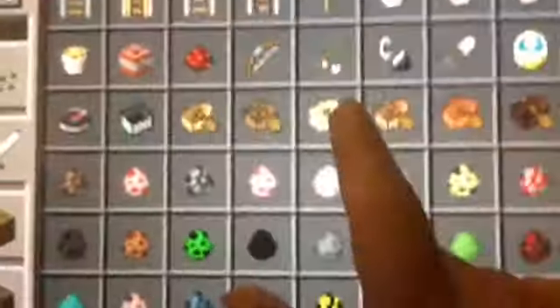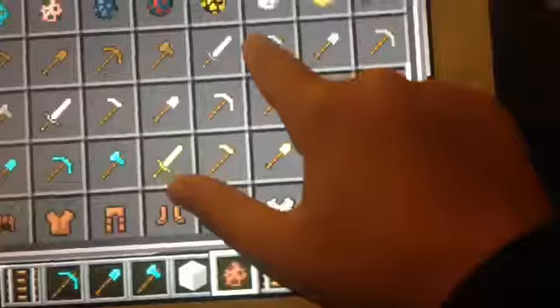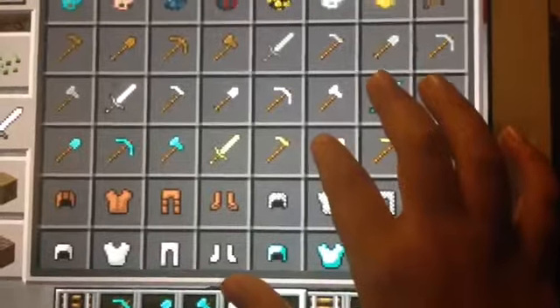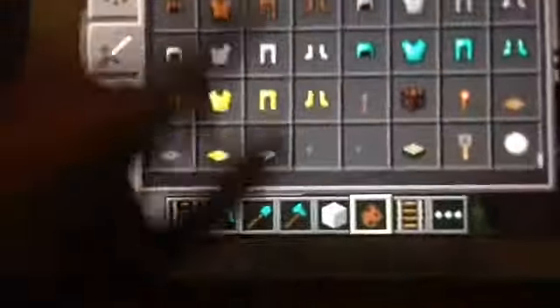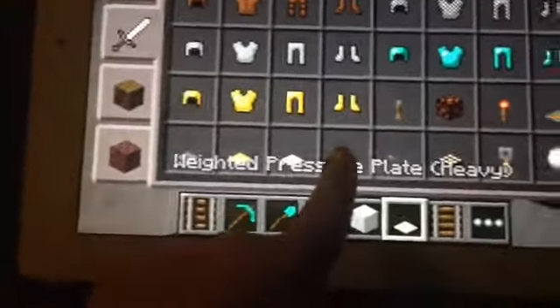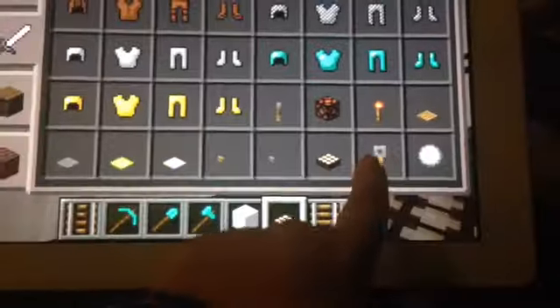We also have a rabbit spawn egg. I just skipped the video and now we're continuing from here. We've got levers, redstone lamps, redstone torches, snowballs, wooden pressure plates, stone pressure plates, gold pressure plates, and iron pressure plates. We have stone buttons and wooden buttons. We have a daylight sensor.